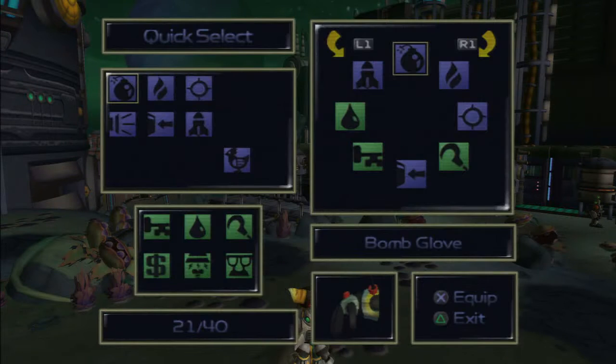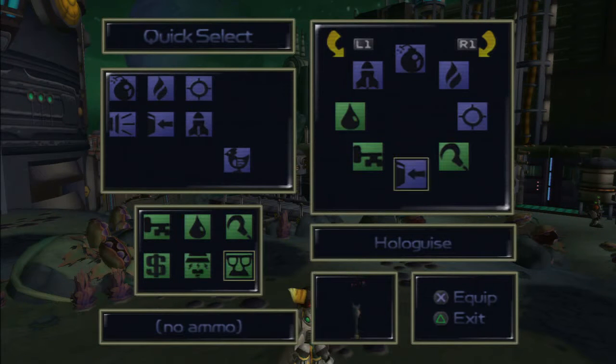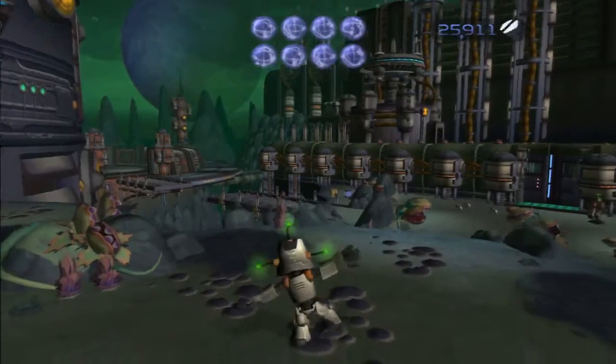Let's quick select that, actually. Was it the Infiltrator, I think? Hollow guys — the Infiltrator's the other thing. I doubt we're gonna need the Hydro Displacer here.